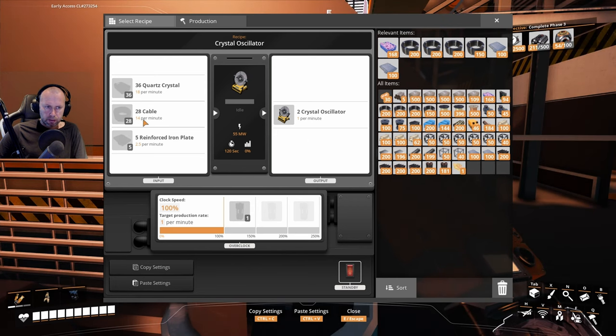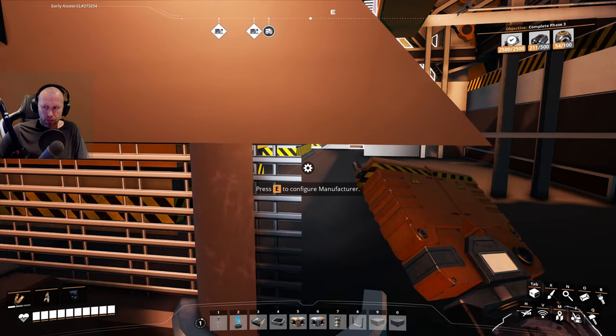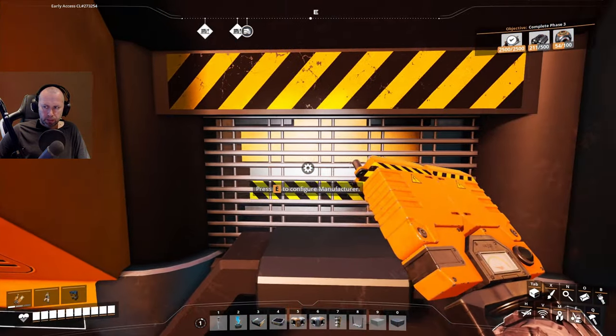We need quartz, cable, and reinforced iron plate. For cable we need wire and copper ingots. For reinforced iron plate we need cast screw and iron plate. So we basically just need iron and copper ingots.